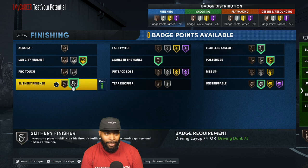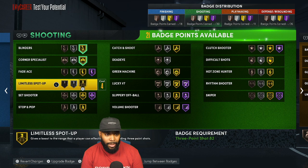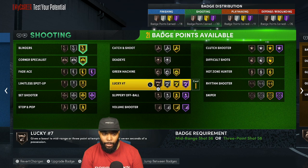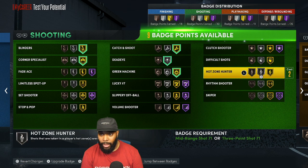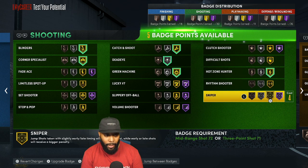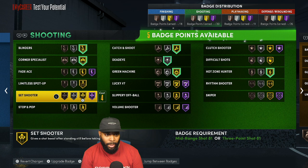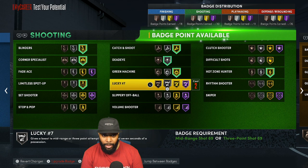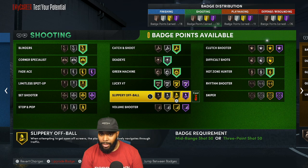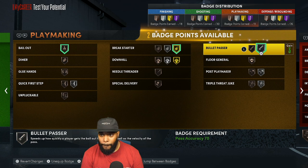For shooting badges: Blinders, Corner Specialist, Limitless Spot-Up, Catch and Shoot, Deadeye for sure, Green Machine for sure, and Hot Zone Hunter. Decided against Sniper since I told myself I didn't want that. And one badge left — Lucky Seven, why not? That's for three-pointers after dribbling. Cool, that works!